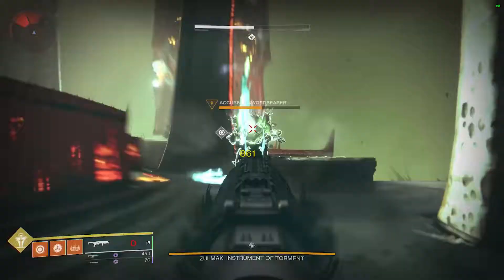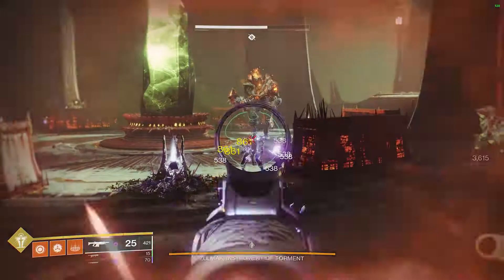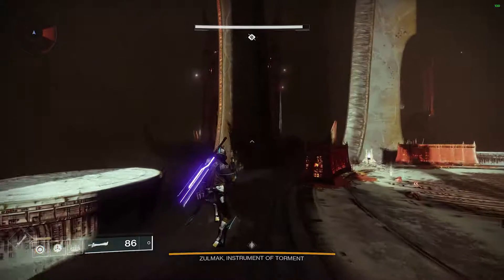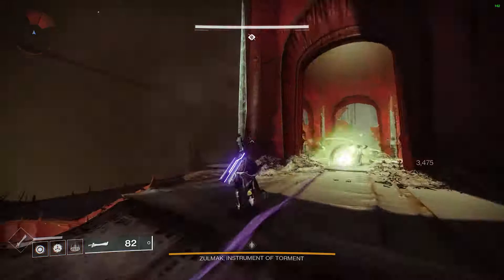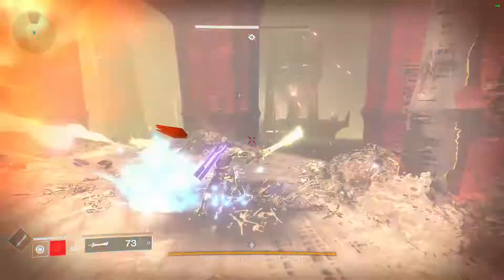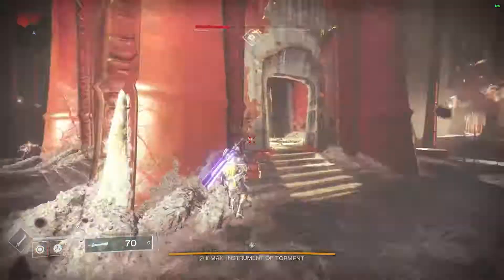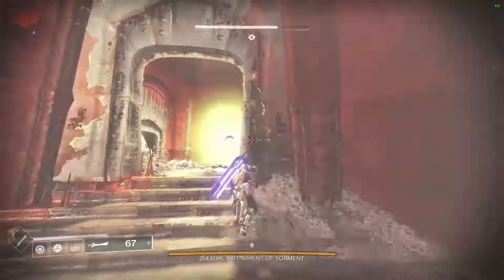Hello everyone and welcome. In this video we're taking a look at DPS for Falling Guillotine when combined with Witherhorde and the most effective way to use these two weapons. The reason for the video is that you can't simply add the DPS values of these two weapons together. For example, at the start of a 30-second damage phase, one player can start doing damage straight away with the sword while the second player might spend up to three seconds firing two rounds from Witherhorde first, meaning they'll initially fall behind.